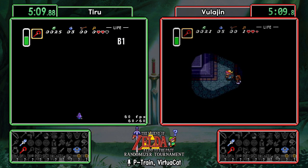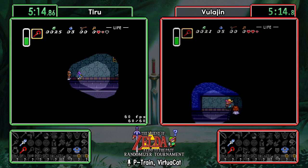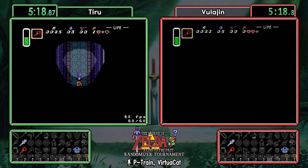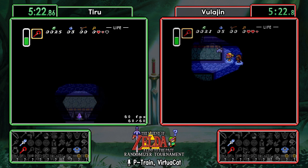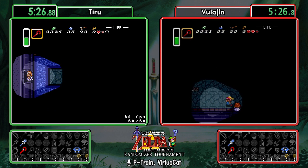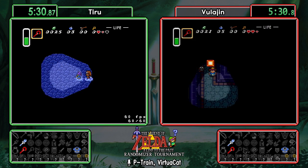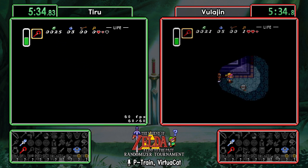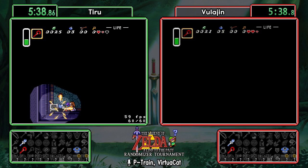If they find the gloves early they may go up to Death Mountain and check what the old man has. Going through dark rooms will never be required in the logic, but it can help quite a bit if you get lucky. That's honestly one of my favorite parts about randomizer — discussing the sequence breaks and the potential ramifications of doing a dark Death Mountain. Death Mountain is one of the easier dark rooms to attempt.